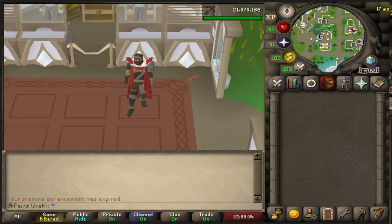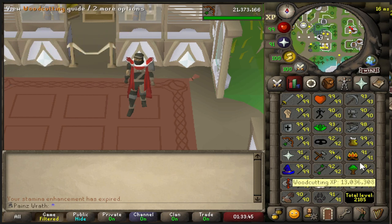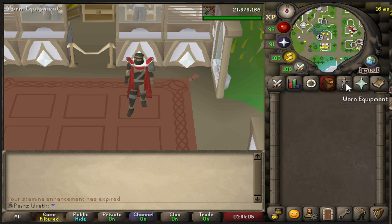I think I got burnt out on the Dragon Warhammer grind. I'll show you my skills — I did a lot, but I just haven't been recording. We're 261k away from 99 fishing. We did get 99 Woodcutting, so we're 2185 total level. We're pretty close to 2200 total, which is what I want to go for. I'll show you some loots I've gotten in the meantime. I'm going to start fresh from here and go through the bank — a quick little bank video to let you guys see where we're at right now.